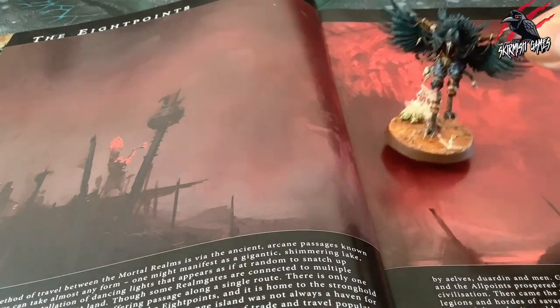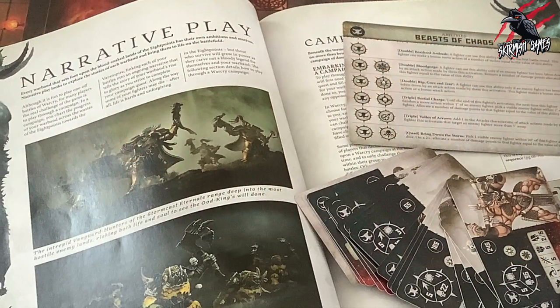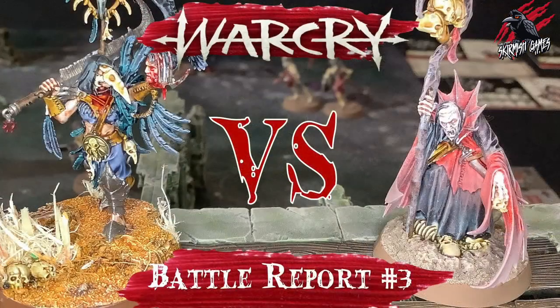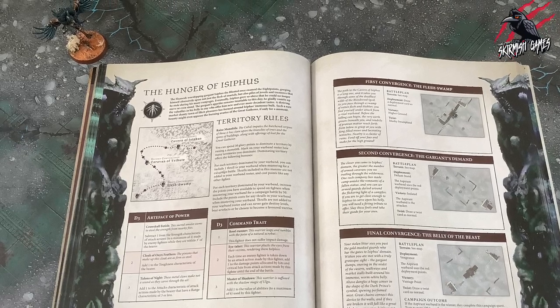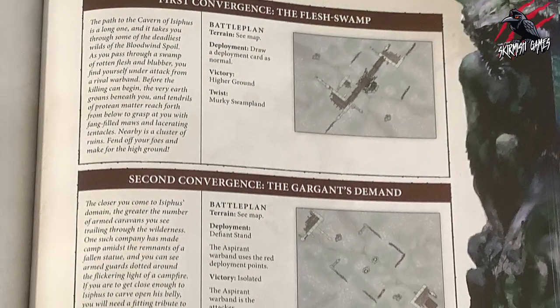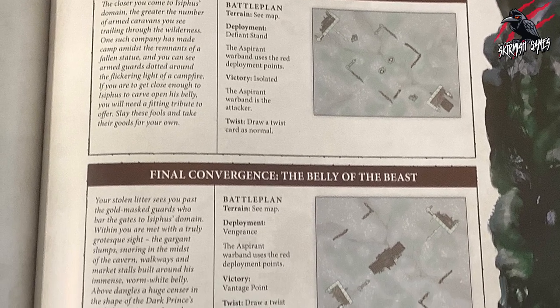Every warband that sets foot upon the blood-soaked lands of the Eight Points has their own ambitions and motives. Narrative Play looks to explore the stories of each warband and bring them to life on the battlefield. In a campaign, you chart the progress of your warband across the wastes of the Eight Points towards the Varanspire, linking each of your battles into an ongoing narrative that tells the story of your warband's rise to glory as you strive to complete your campaign quest.